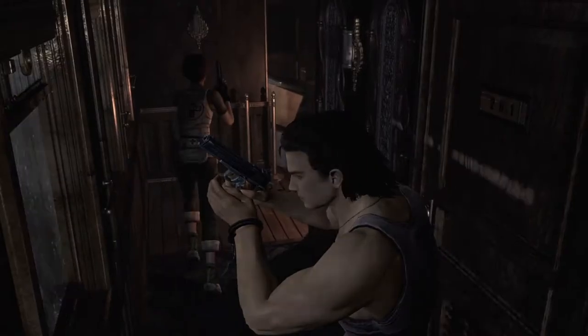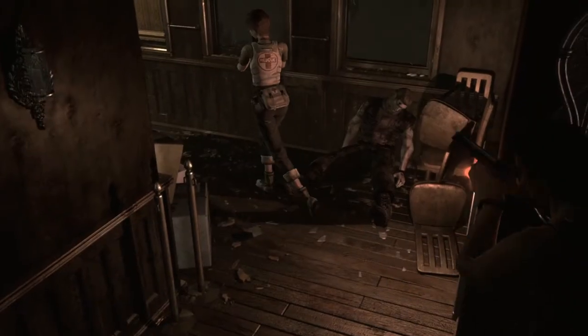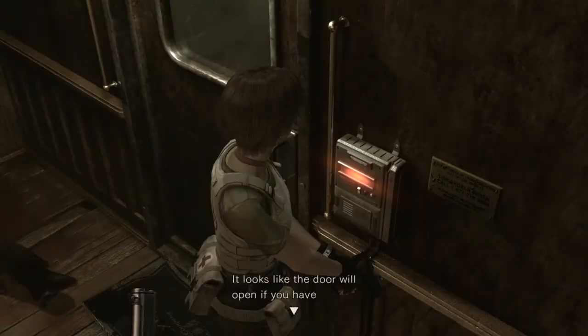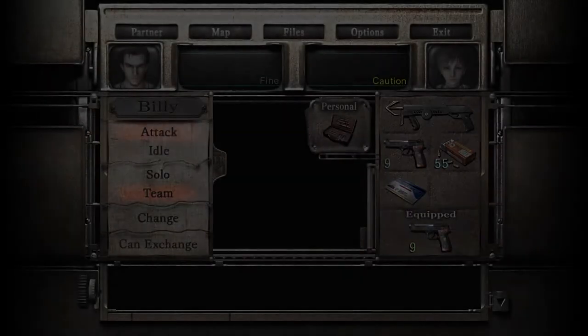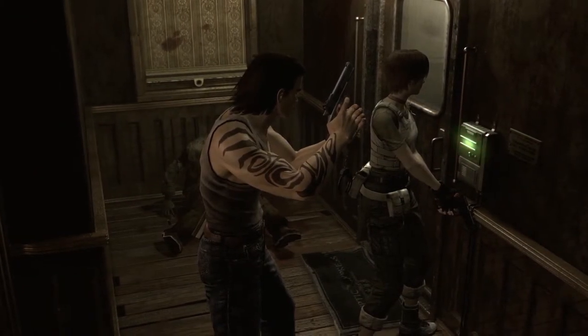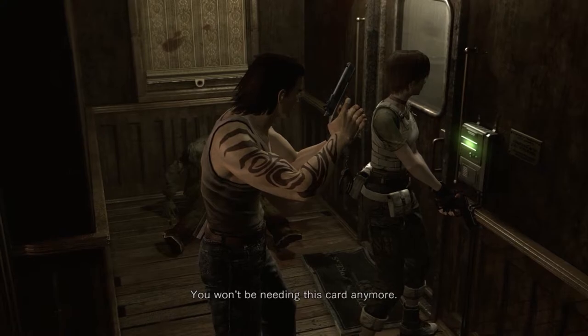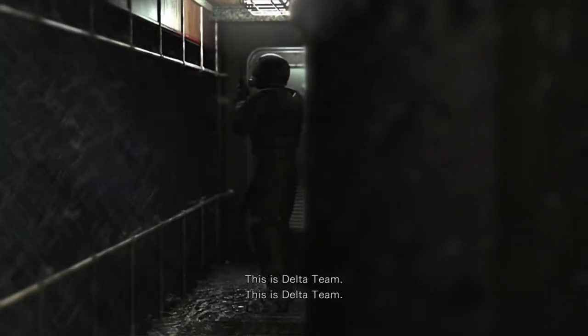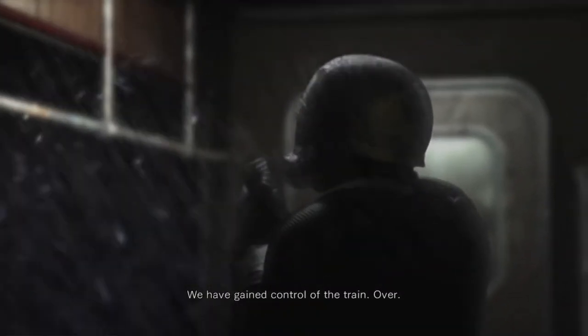We've got a key card so we can get to the front of the train. Come on Billy, hi Eddie. It worked, oh my god. Yep, get rid of the card, don't need it now. HUNK? This is Delta Team, we have gained control of the train, over.